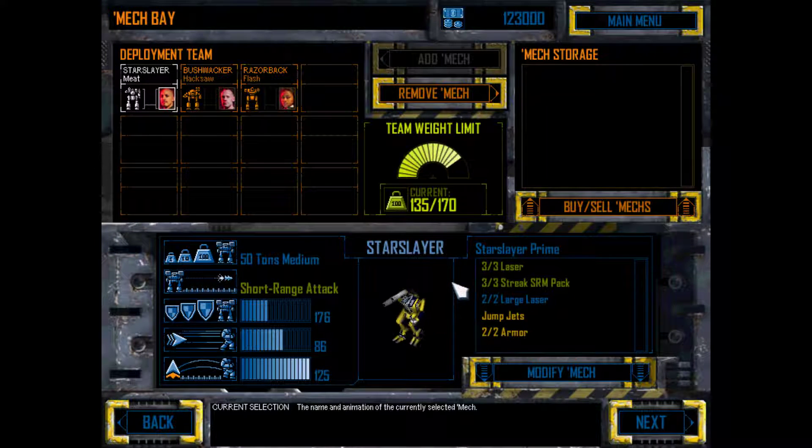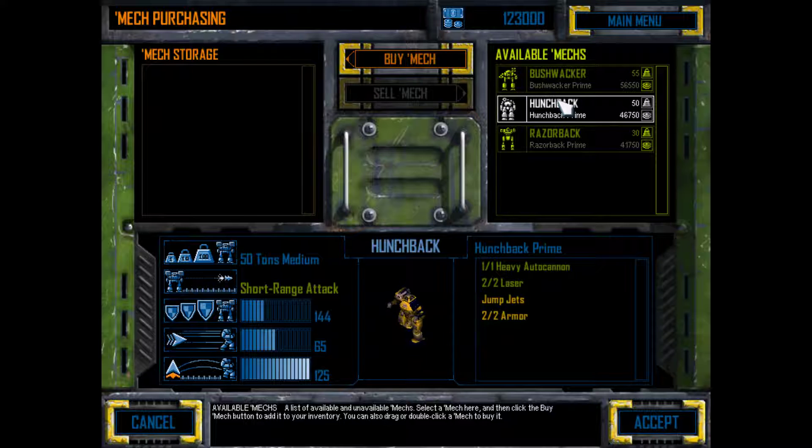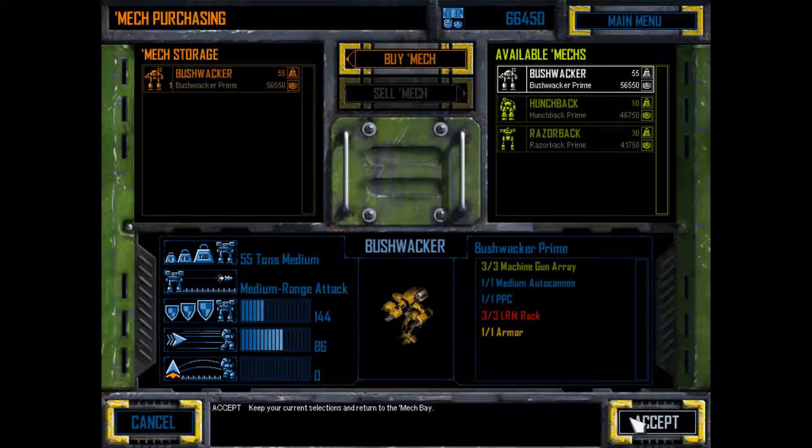This is our mech bay, Commander — here you decide which mechs we take on the next mission by placing them on the deployment team, limited by how much team weight we can transport. That Bushwhacker we lost isn't in mech storage — we were unable to salvage it. We could buy ourselves a new one. Most houses offer different mechs depending on how much service we've provided, so I check back every few missions.